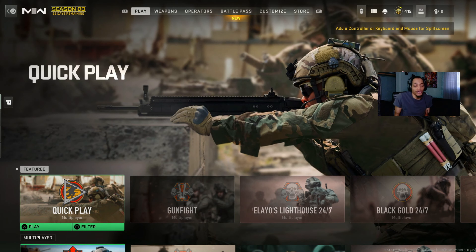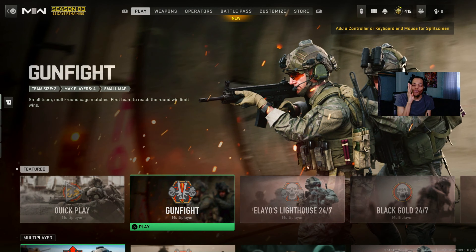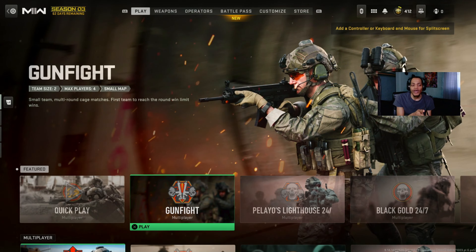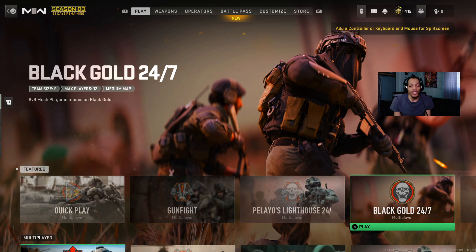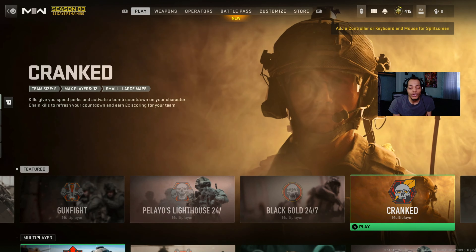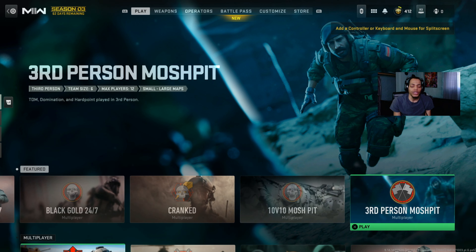First thing I'm going to show you guys - we got Quick Play right here. We got Gunfight, I think there's four maps for Gunfight. We got this new playlist of the new maps called Lighthouse. Then we got Black Gold - that's a map where you have to use night vision. Then we got Crank, TV10, and third-person Mars Pick.